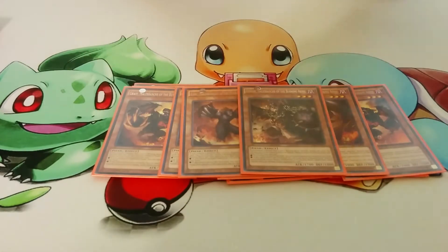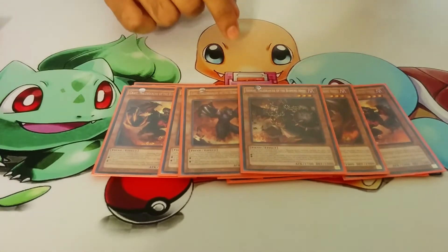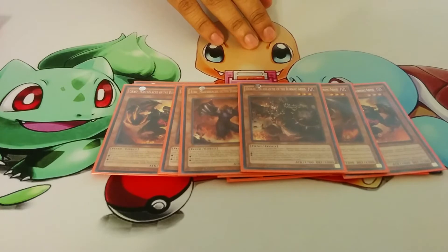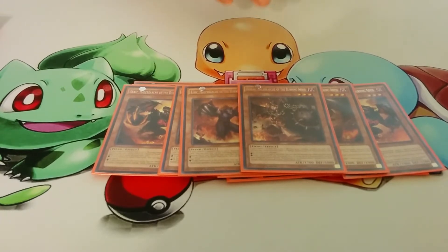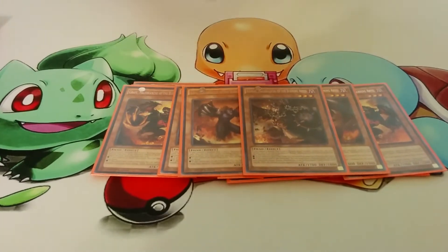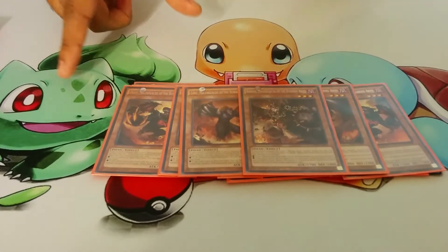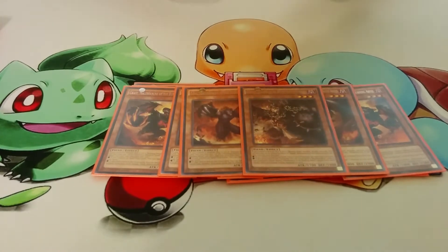Last of the Burning Abyss monsters we have Barbar. People think that this guy sucks, but I think otherwise because he can go for game. Dealing 900 life points to your opponent is really crucial, and the fact that you can keep doing it is just really good. And the fact that he has 1700 attack is really beneficial because most of your Burning Abyss monsters have low attack points.